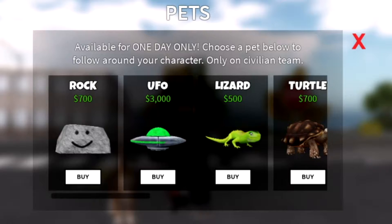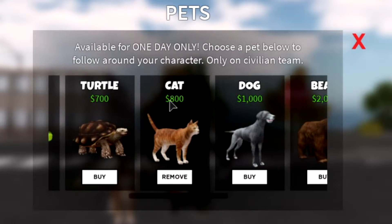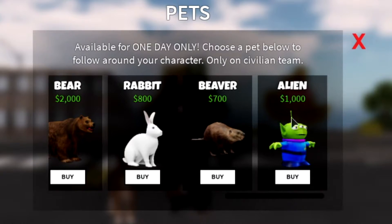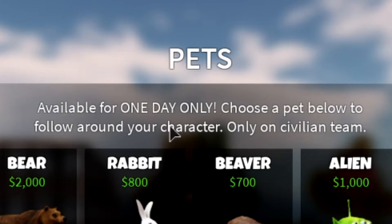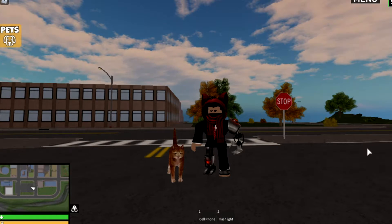As you see, there is a new pet GUI in-game. It contains all these pets for a certain amount of money — for example, a cat would cost 800 in-game money. It says it is only available for one day. I don't know if we will be able to keep the pets after this. It is only for the civilian team.